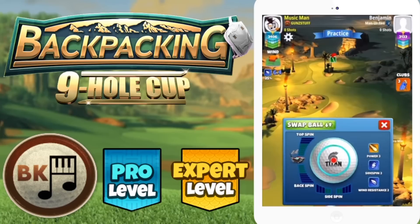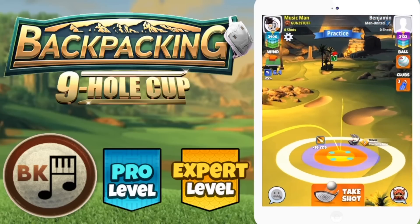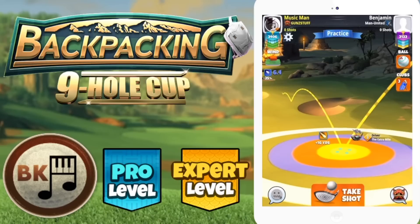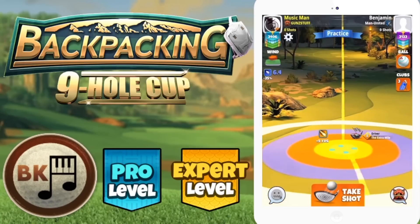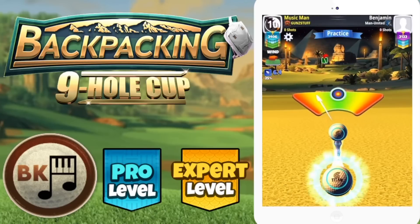Here we go with hole number one, a par four from Jamil June's, playing with some topspin and two bars sidespin to the left. Tailwind here — in expert division you can put a berserker on and blast it to green, but in Pro we're playing this with a safe layup. If you have headwind you will need some overpower on this drive. Setting up max distance with the Extra Mile 8, though you can use other drivers. Adjustment max plus 10, then push back up to max to gain distance.